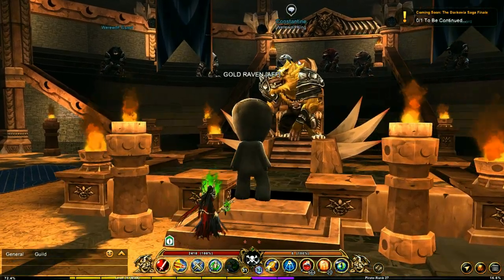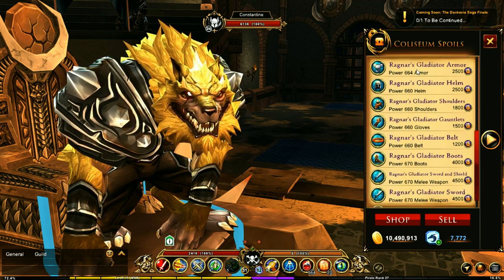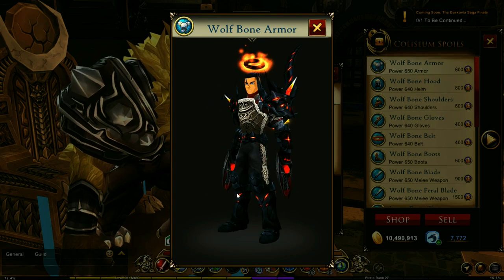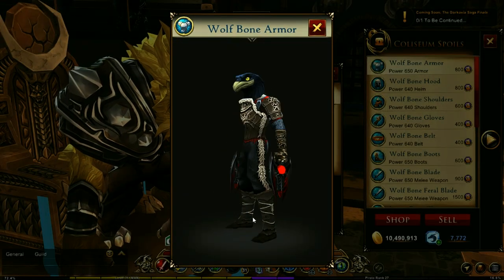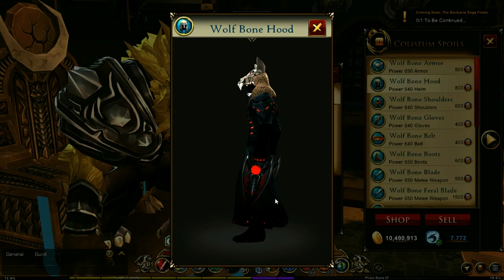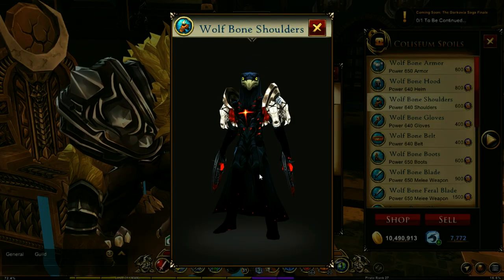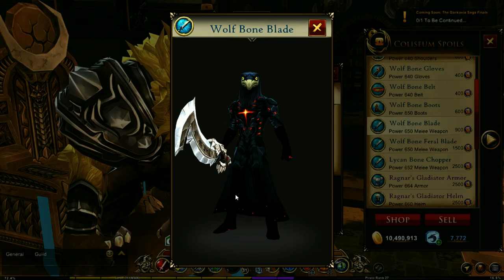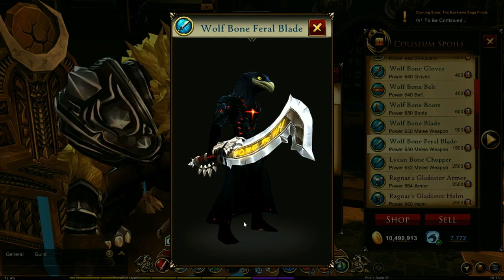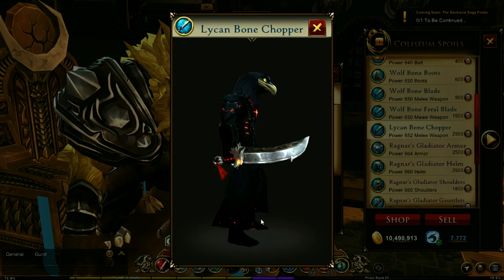Next we're heading over to Werewolf Coliseum to talk to Constantine — there is a new challenge that has been added. Let's check out the rewards: we've got the Wolf Bone Armor Set and Ragnar's Gladiator stuff. So this is the Wolf Bone Armor Set — it is quite detailed. The Wolf Bone Blade is huge and awesome — and this is a slightly upgraded version. I was expecting something similar to what we already have but it does not look like that at all.